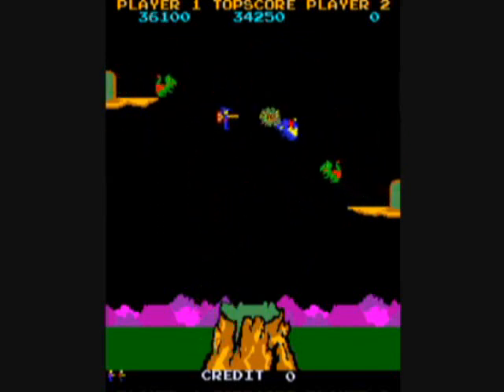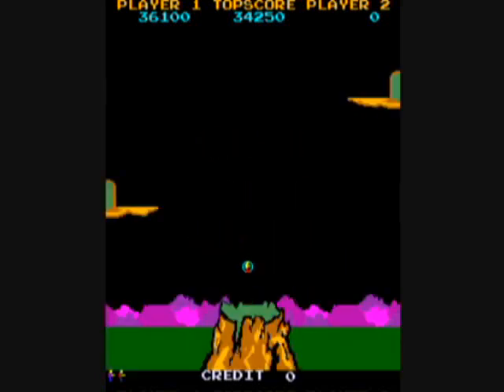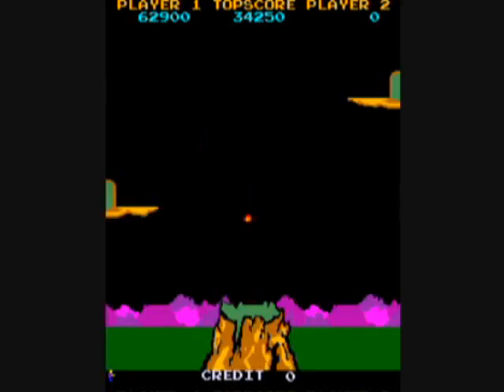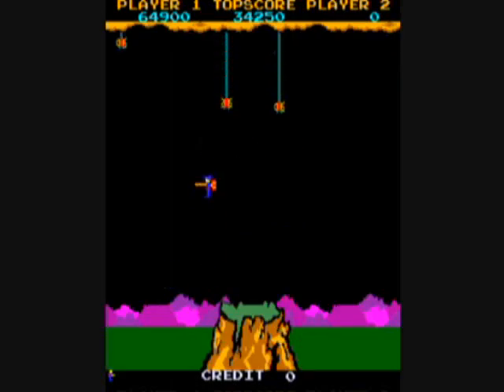Starting on the third level, you will have a new type of mission. You will have to collect these people that are floating around in these bubbles, and you will need to return them to the ground. See where those arrows are pointing? You need to touch that platform, and it's really hard to do when you've got the jetpack. Trying to control your character is really tough. Just use little light taps on the joystick to get a little bit of height or drop down a little bit at a time, because you'll need to pinpoint your shots to hit those rocks just right. When you have to rescue people, you can only rescue one at a time and return them to the platform.